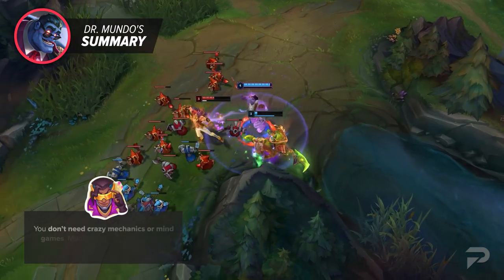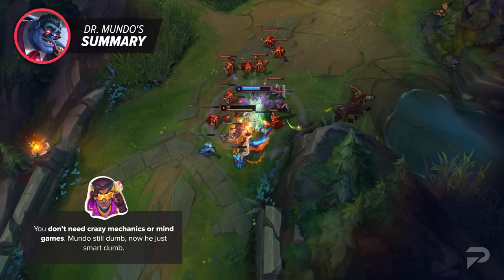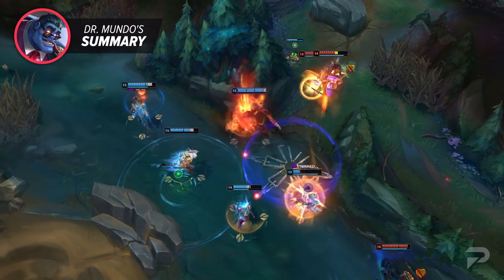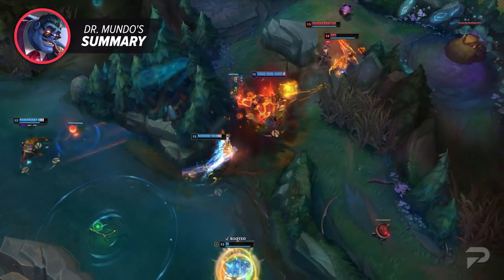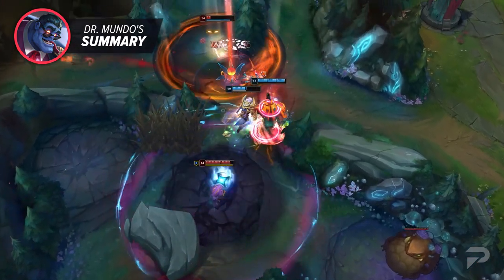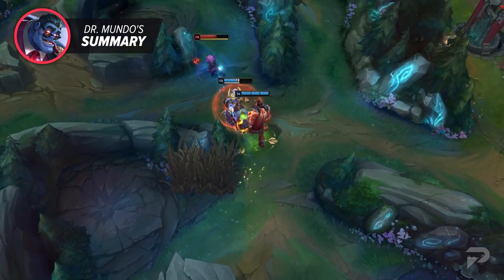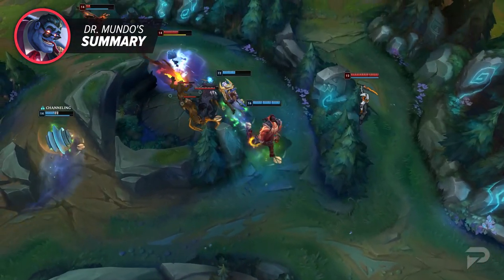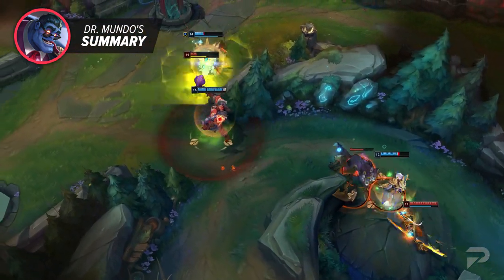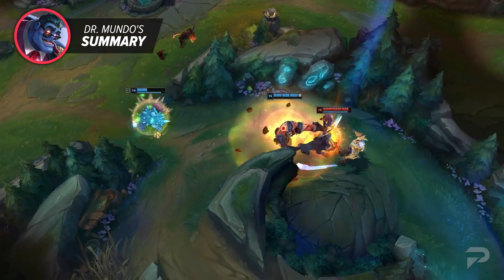Mundo either won or lost based purely on how fed he was before. But now you don't need crazy mechanics or mind games — Mundo's still dumb, now he's just smart dumb. Something worth pointing out is that Riot balanced things by swapping abilities within the kit. They took the CC reduction from his old W, repurposed it into the new passive, and added a Zac Blob-esque mechanic where you have a chance to heal, but an opponent can also move to deny you. This gave them room to put a different type of tool into his W — the gray health that allows you to potentially heal up a huge amount of HP.